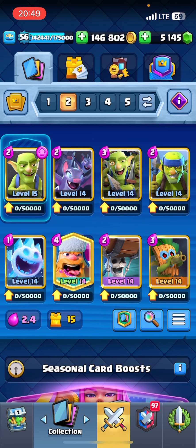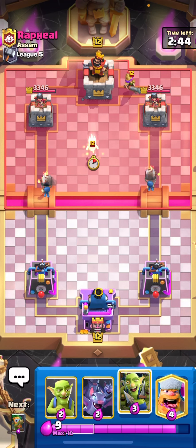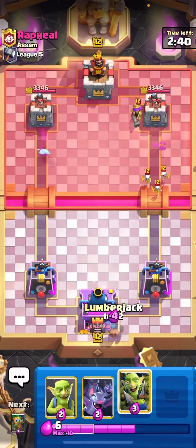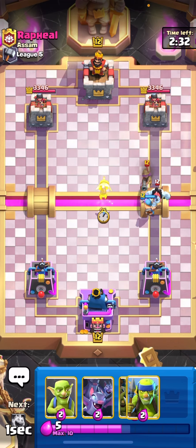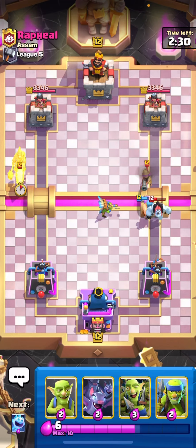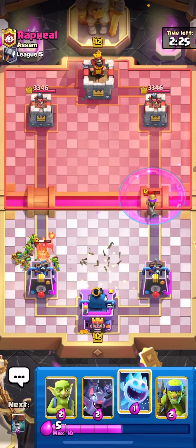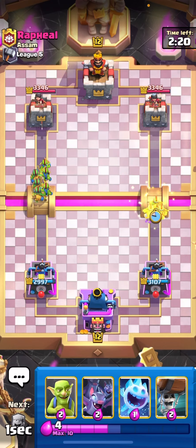We will be trying to overwhelm our opponents with the quickest cards in the game. We are in the first game and our opponent is running musketeer. We have wall breakers, which are great for pressuring. The only things we don't have are buildings and spells, which we'll have to make work somehow. Definitely 2.6 is not a great first matchup.